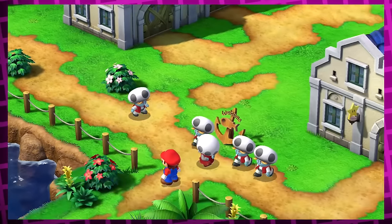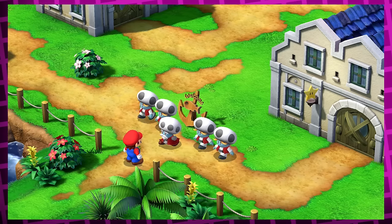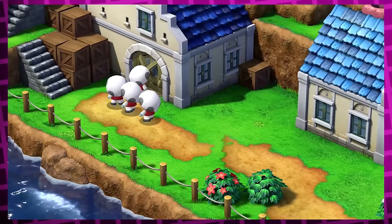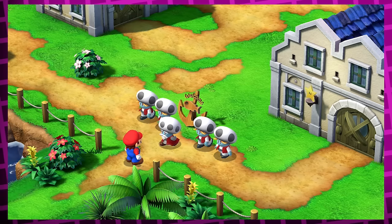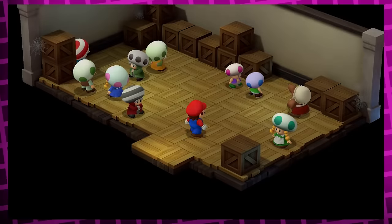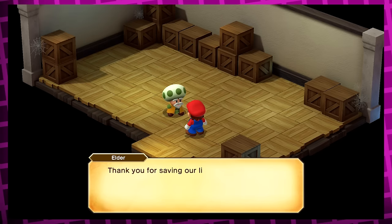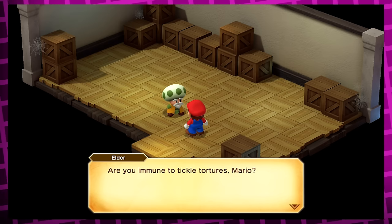After this, the henchman returns and Spiritovich reveals that the elder is just being tickled. But if you say no again, he'll send two henchmen in to tickle the elder, which has new dialogue. Say no again and all four henchmen get in there, and the elder screams in absolute horror. Every time you decline after this, the elder gets tickled by all four henchmen again, but he doesn't give a response — maybe he passed out. After you defeat Spiritovich, you can open the door to the storage shed to save the townsfolk, and the elder walks up to Mario last to give you a reward that actually changes depending on how many times you let him get tickle tortured.